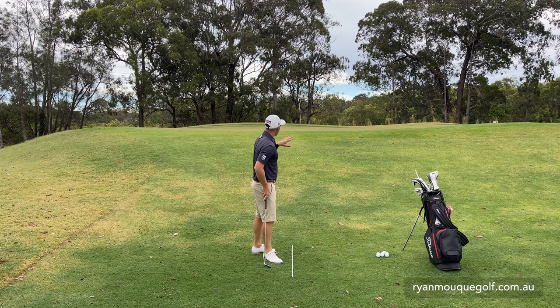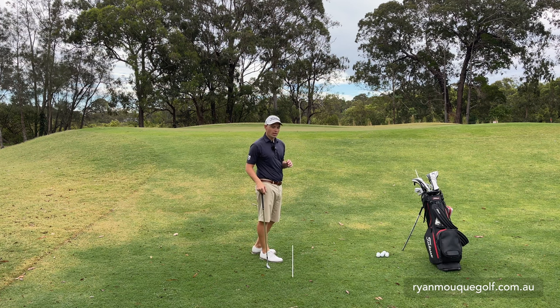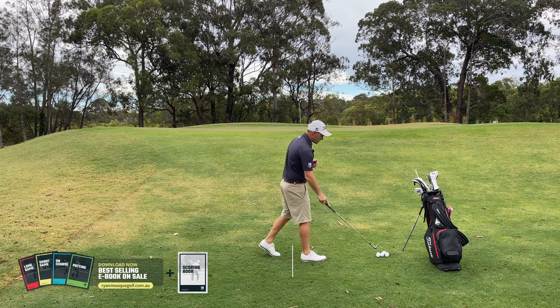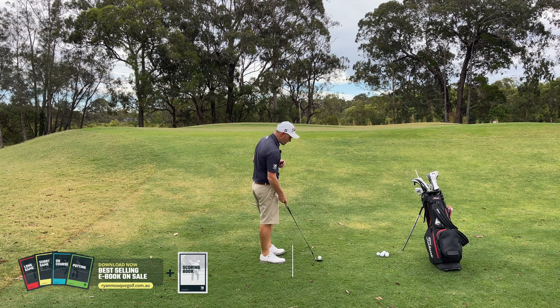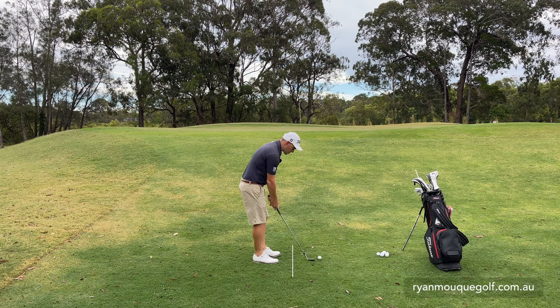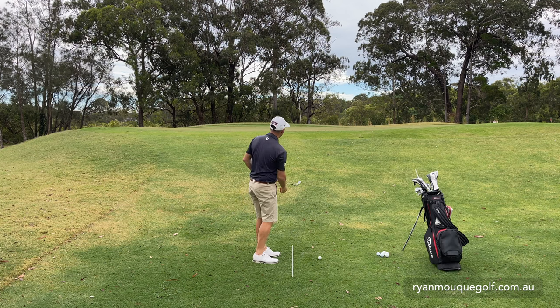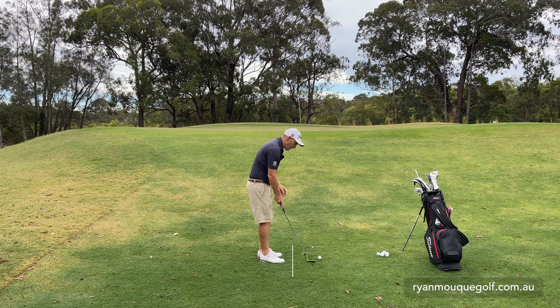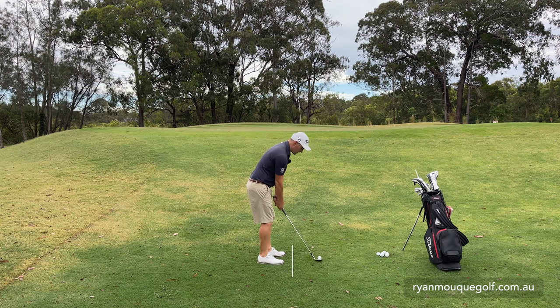As you can see, the flag is kind of in the middle of the green but I've missed it left on this hole here — I'm in this little gully with a slope running up. So I've grabbed my 60-degree wedge and I'm going to hit what I would consider my high shot. I have the ball position off the middle of my stance, slightly open club face, and I'm trying to loft this golf ball up onto the green — maybe land it halfway between the flag and the fringe. I'm going to open the face a little bit and set up with the ball basically in the middle of my stance.